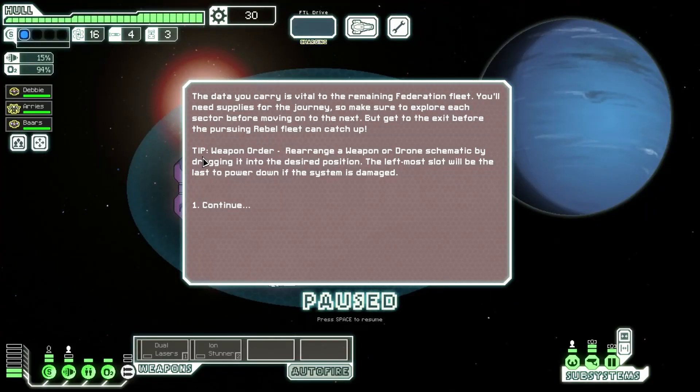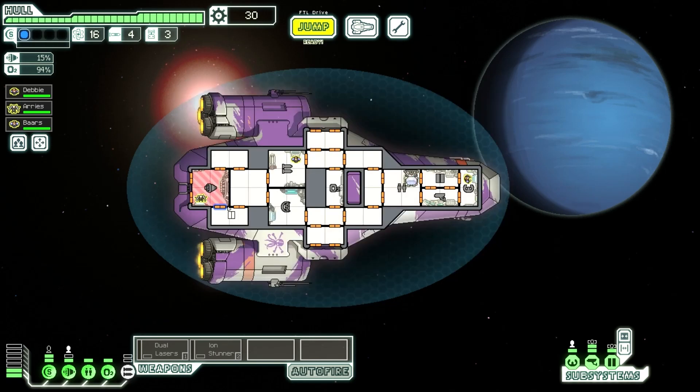What tip do we have this time? Weapon order. Rearrange a weapon or drone schematic by dragging it into the desired position. The leftmost slot will be the last to power down if the system is damaged. So that would mean the rightmost system will be the first to go down when power is lost.